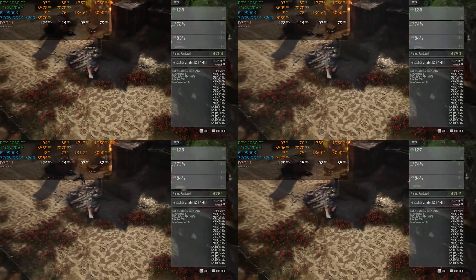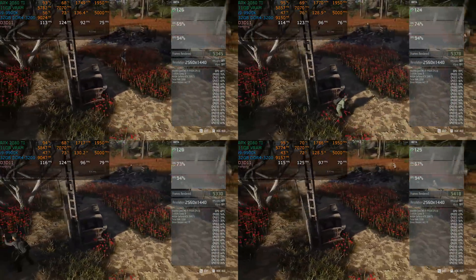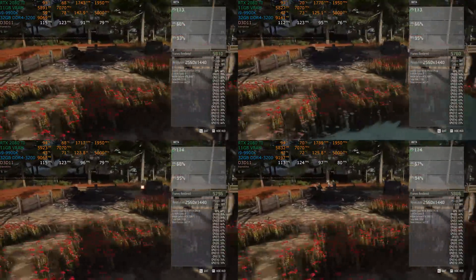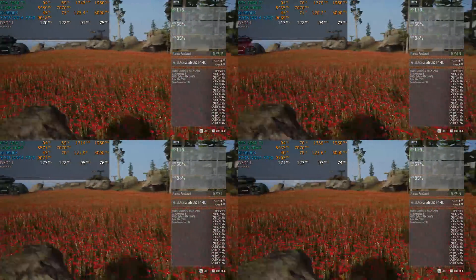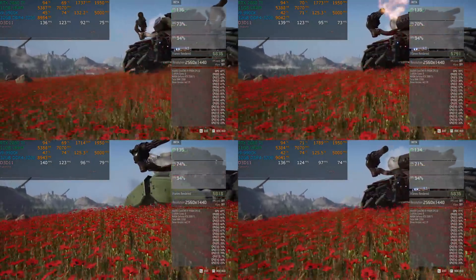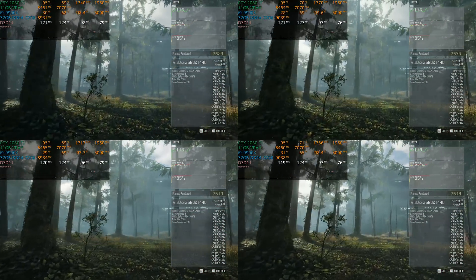Really quickly: average frame rate is just that — average. It adds up the total time duration, adds up the number of frames rendered, divides by the time, and comes up with a frame rate per second. It could be wildly high in some areas, wildly low in others. It gives you a ballpark idea, but I think too many people look at averages and go, well, if the game averages 60 frames per second, all is well, right? Not so fast.